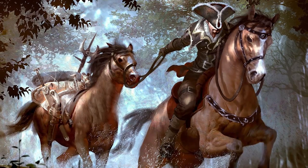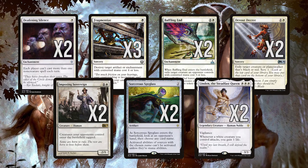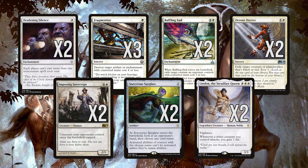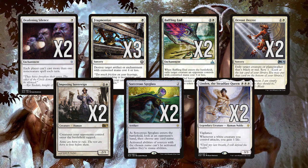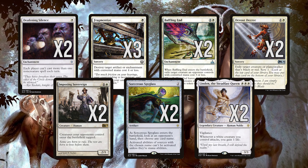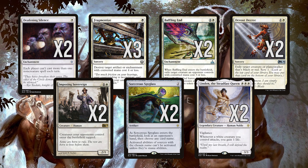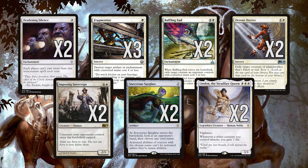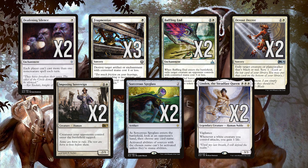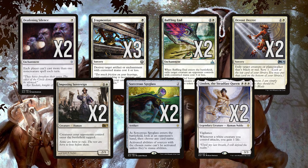The sideboard is quite straightforward. We have 2 Deafening Silence for spell-heavy decks like Izzet Phoenix and Jeskai Ascendancy combo, 3 Fragmentize to take care of problem artifacts and enchantments like Smuggler's Copter, Wilderness Reclamation and Stonecoil Serpent, 2 Baffling End for more creature-based matchups, 2 Devout Decree to deal with anything from black or red heavy decks as both colours have strong aggro decks right now, 2 Imposing Sovereign for more creature-based decks to stop haste from red decks or minimize effective blocking, 2 Sorcerer's Spyglass to turn off activated abilities most notably from vehicles and planeswalkers, and finally 2 Linden the Steadfast Queen. She comes in against other aggressive decks allowing you to keep attacking while buffering your own life total to help you win that race.